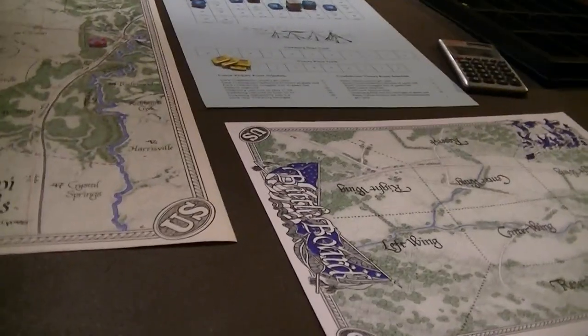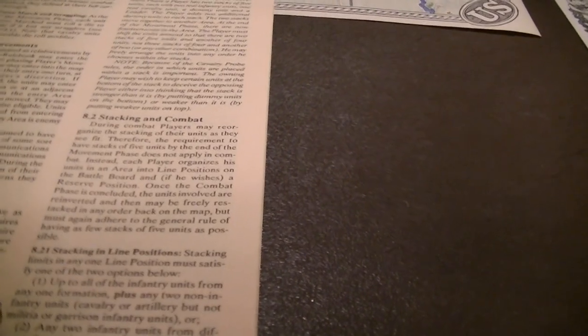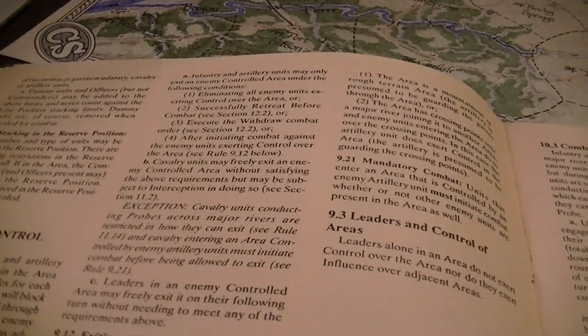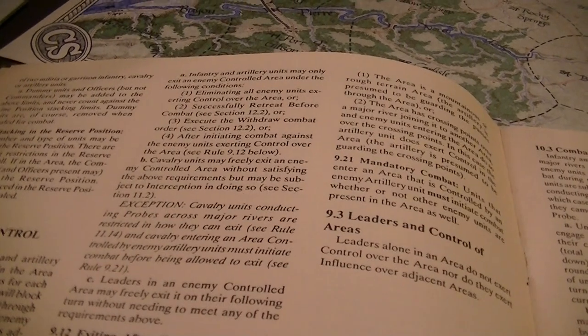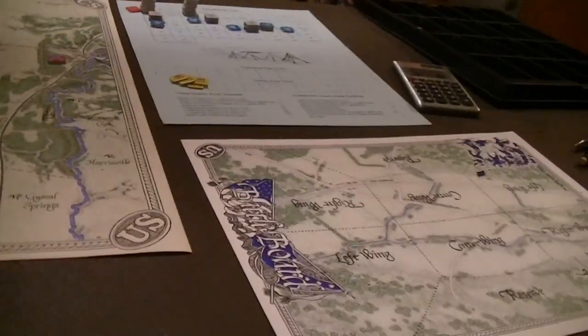During combat you're allowed to reorganize your stack as you see fit. Your commands can be assigned to the battlefield however you like. In line positions, stacking is up to all infantry units from one formation plus two non-infantry units, or any two infantry units from different formations plus any combination of two militia, garrison, cavalry, or artillery units. Dummy units and officers can be added to the line without counting against position stacking limits, though placing dummies in line will reveal them during combat.